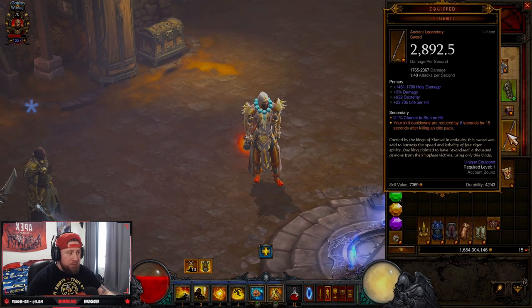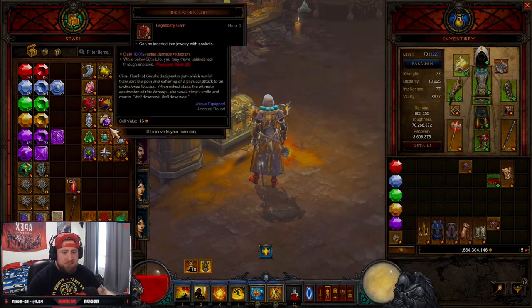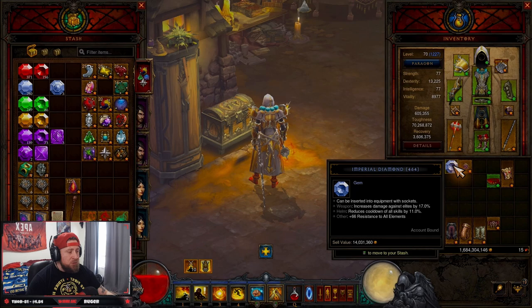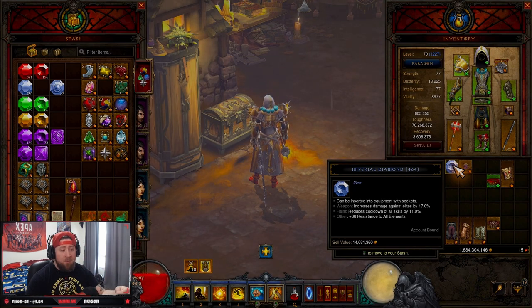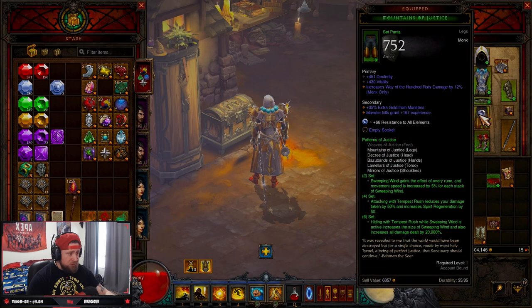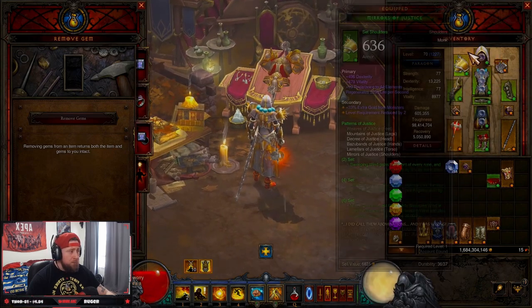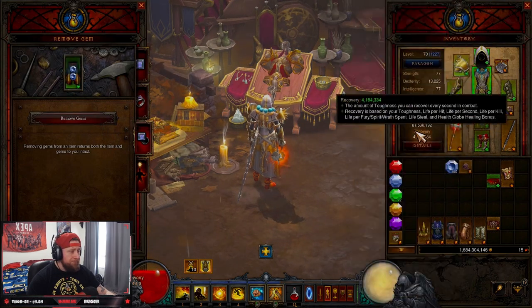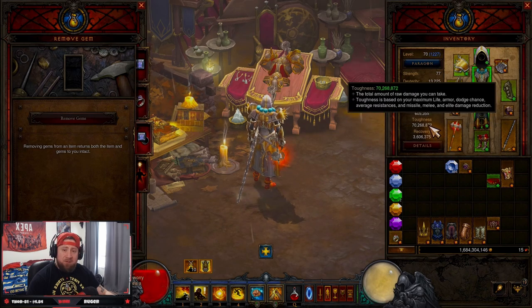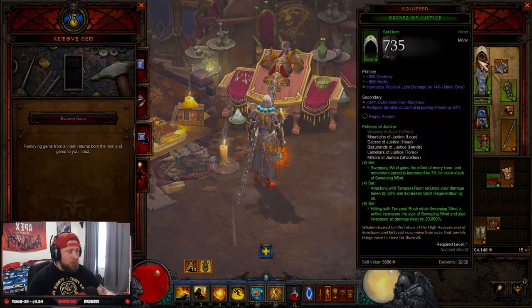For survivability, make sure you're putting the right gems in your gear. In most cases the Imperial Diamond is what you want — it gives all-resist, which almost every class uses except intelligence-based classes, who prefer armor. You can see how much toughness we gain just from slotting these in. We jump to 98 million toughness; without them we drop to 70 million. Even lower-level gems are a great way to increase your survivability.